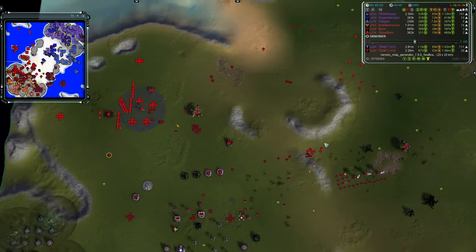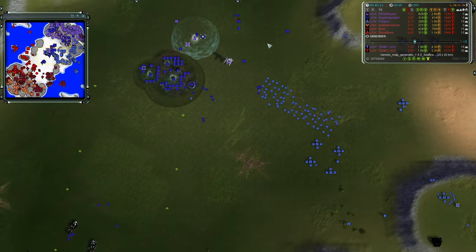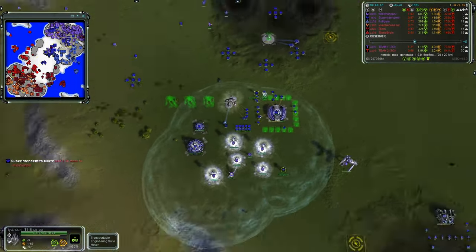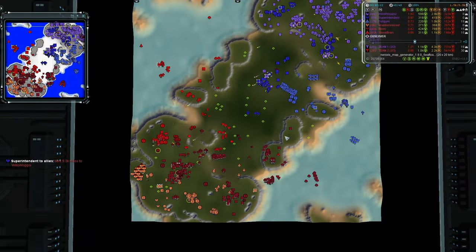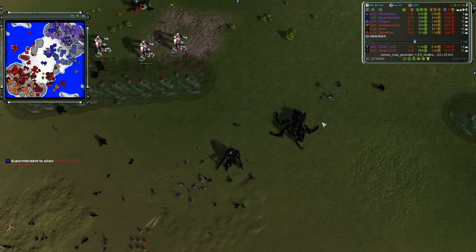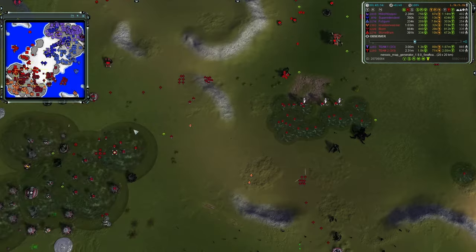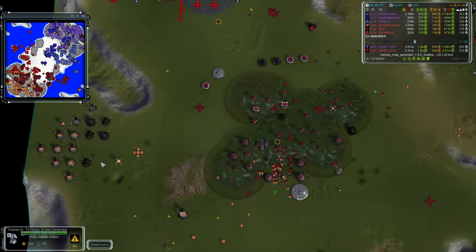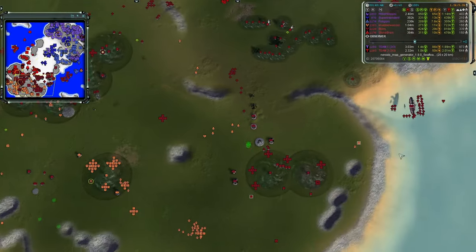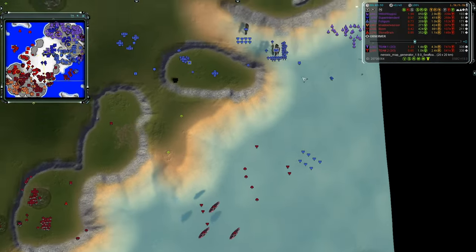Another Chicken is on its way for team one and more Colossi are being built for team two, but there's not much on the ground. No man's land in the center of the map. Team two needs to reclaim all the mass from destroyed Crabs and Chickens on the field and funnel it into aircraft or more experimentals. This navy isn't doing any favors at this point. The east coast will get taken by team two.